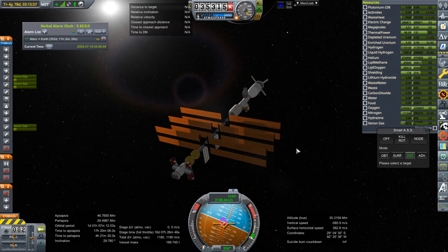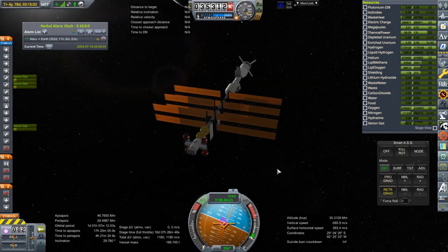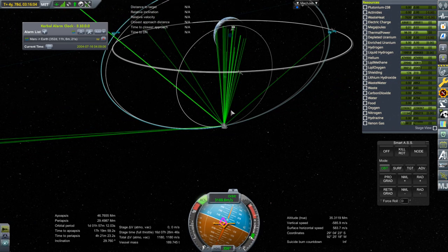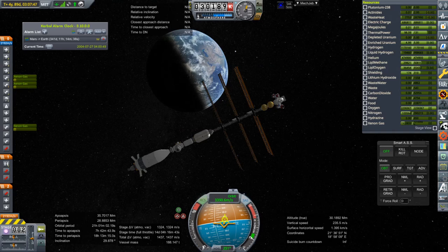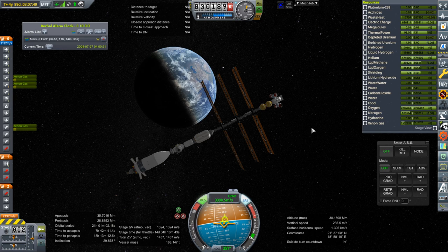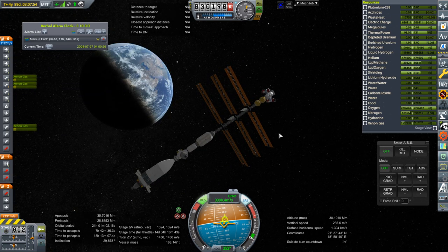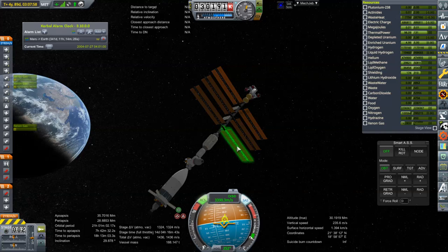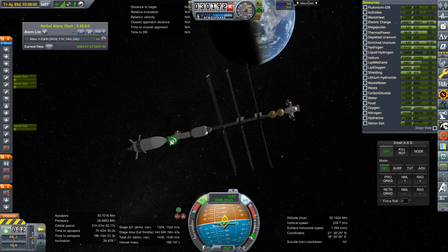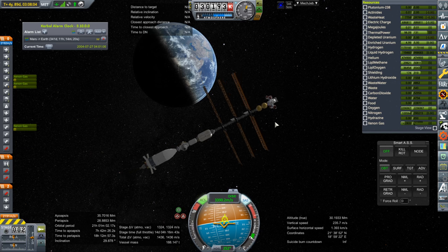We needed to refuel it so that I could use its RCS to just turn — it was running out of methane-oxygen for that, but now it can turn. What we want is to get to periapsis and then bring the orbit down. I've done a sequence of ion engine burns off camera and basically brought it down to a 21-hour orbit — the apoapsis is at geosynchronous orbit level and the periapsis is lower. Hopefully it'll be easier to rendezvous with. We might reconfigure this module as a supply vessel.